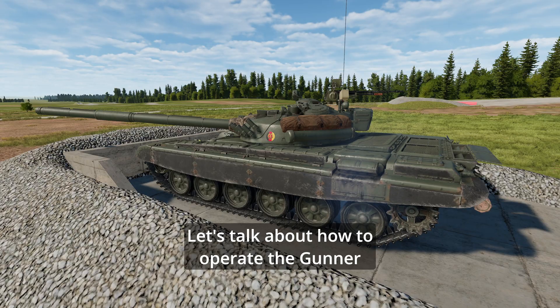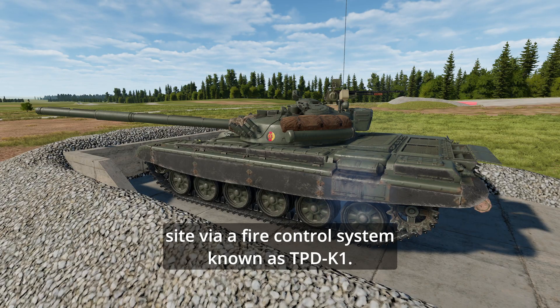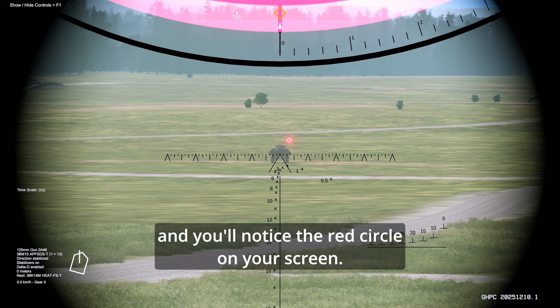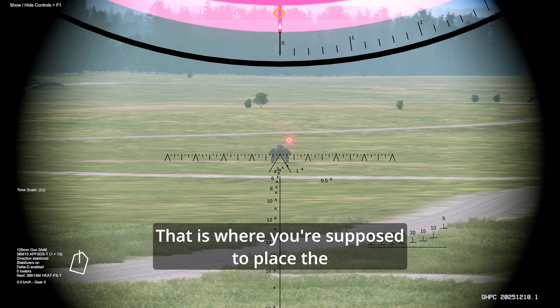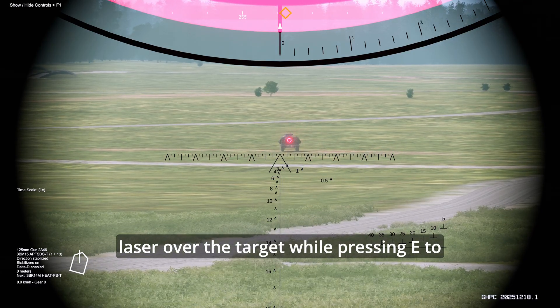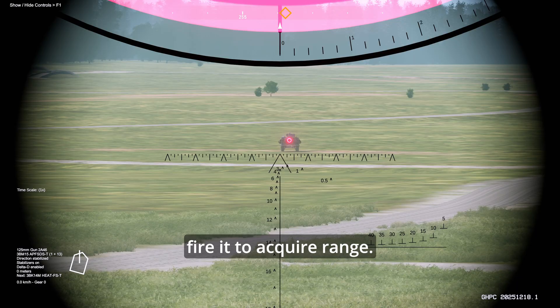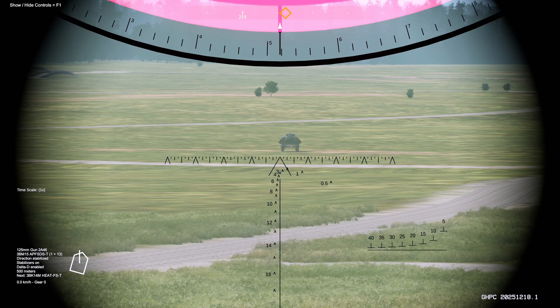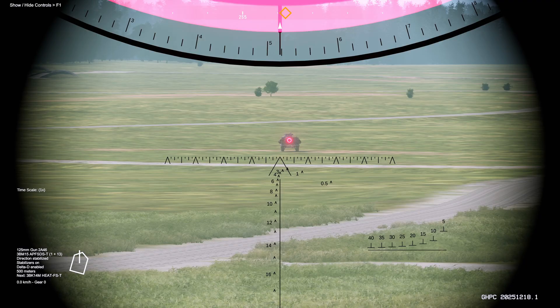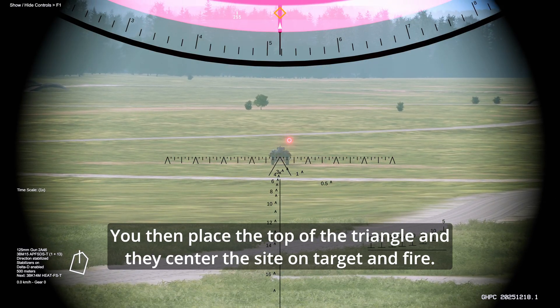Now let's talk about how to operate the gunner's sight via a fire control system known as the TPD-K1. The TPD-K1 sight features a laser rangefinder. You'll notice the red circle on your screen — that is where you're supposed to place the laser over the target while pressing E to fire it, to acquire your range. Your range scale on top of your screen will display in hundreds of meters. You then place the top of the triangle in the center of the sight on target, and fire.